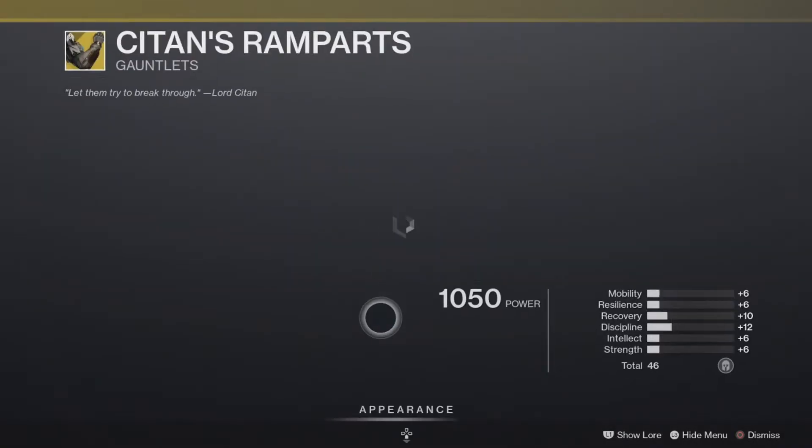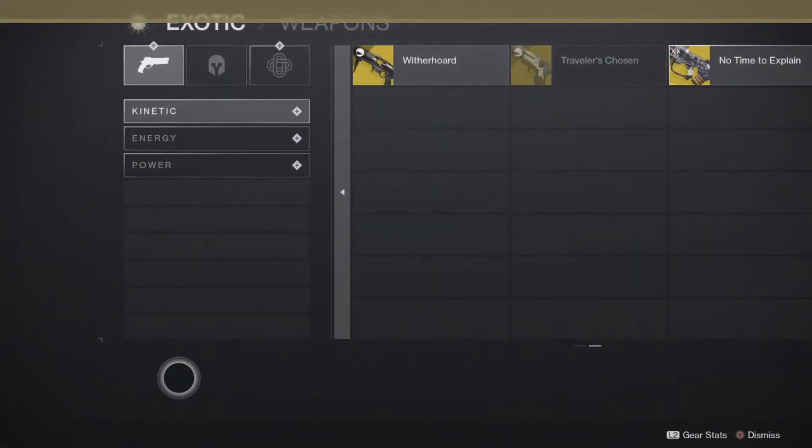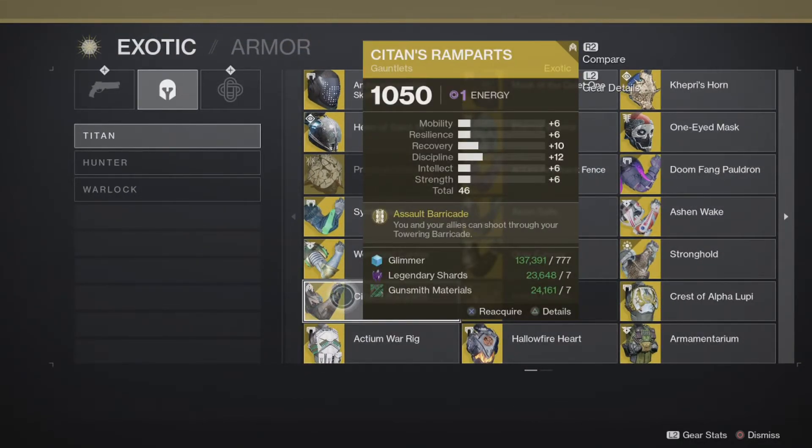The Towering Barricade exotic — you and your allies can shoot through your towering barricade. I would say it's mid tier, not top tier, because the shield can be broken pretty easily. But with good placement and good team shooting it could be highly effective — that's why I put it at mid tier, probably the lower end of mid tier.